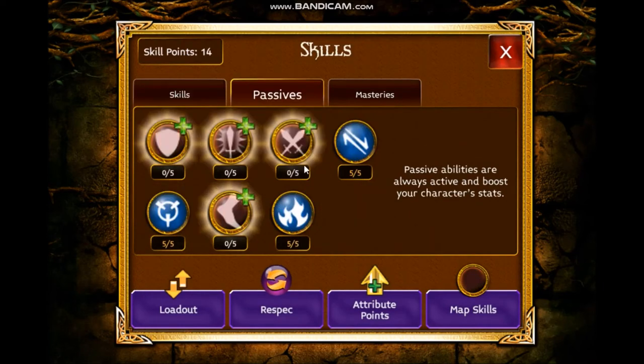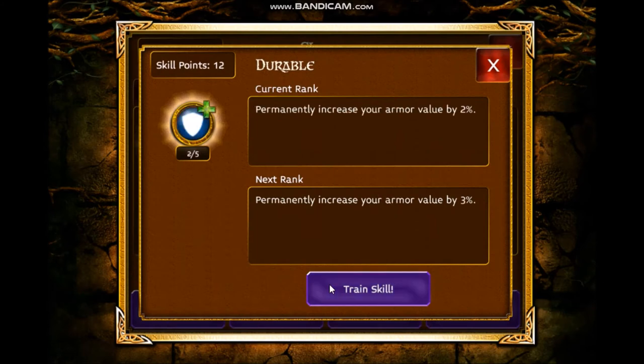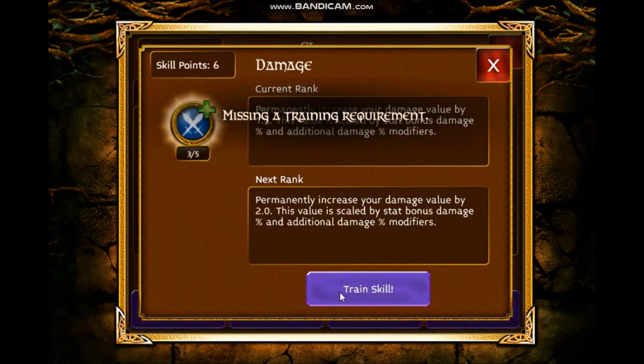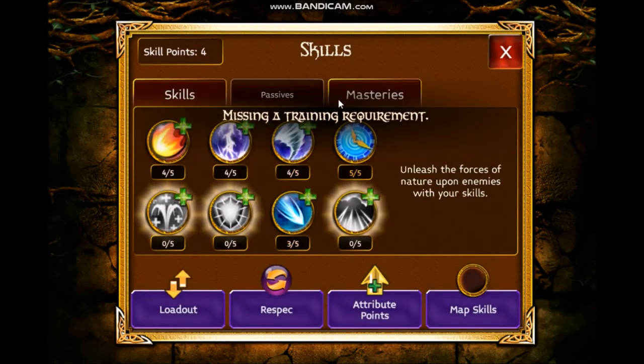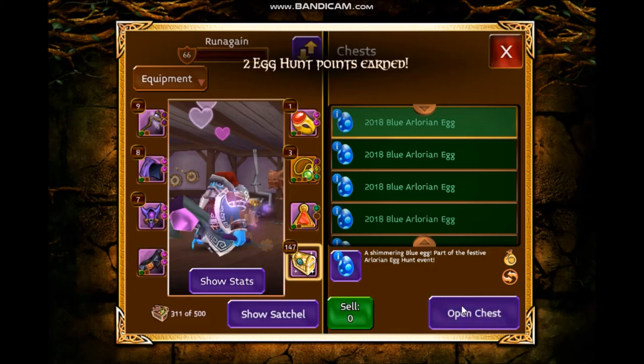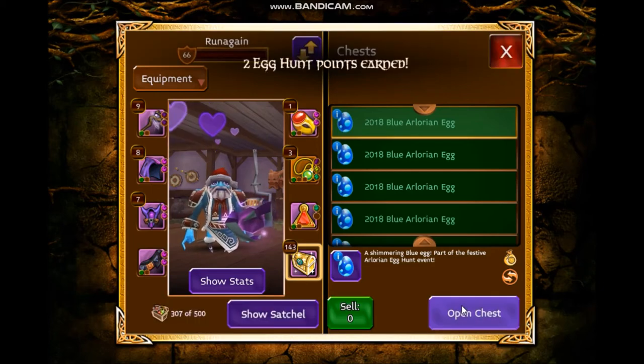Besides those, we add a couple more passives — Armor and another 5 into damage. Crit is not a must but you can use it. Speed — it's not the cap of 41 anymore. That's my full build.